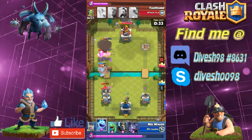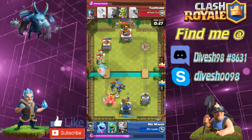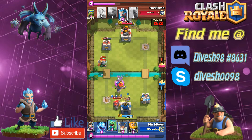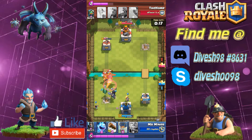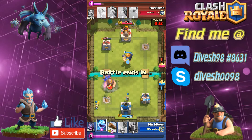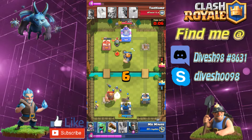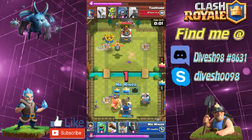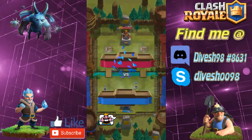I'd actually advise against dropping the royal giant in the pocket nowadays because you can't get an immediate shot on the tower, giving your opponent lots of time to distract it. It's probably better to start him in the back and work your way up. I'm doing this only to pressure because the tower is already pretty low. As the timer runs out we're going to snipe that last tower down and there's nothing my opponent can do — good game, well played.